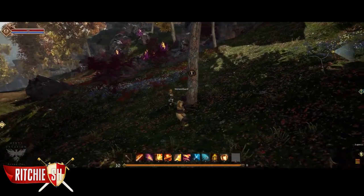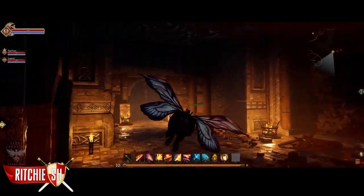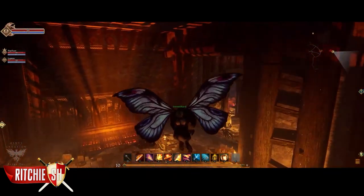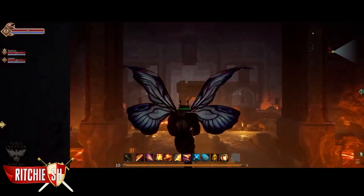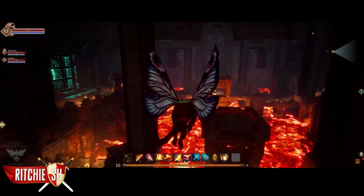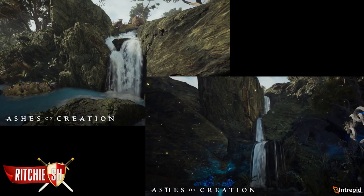From here we got that 17-minute gameplay video showing us gathering in the dungeon with the dragon, which we've seen before but this time we get an aerial view of it. One interesting thing we learned — probably new to a lot of you — is there are no zones based on level. Each region of the world will have quests and creatures of all levels, and the closer to a node you get the lower level the mobs will be. We also got a look at the visual upgrades waterfalls have gotten in the game, which look fantastic even before the final polishing stages.